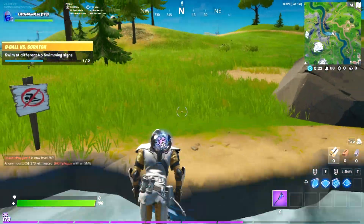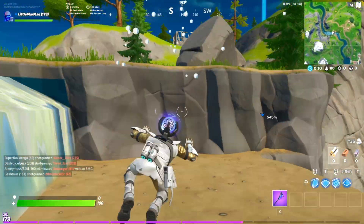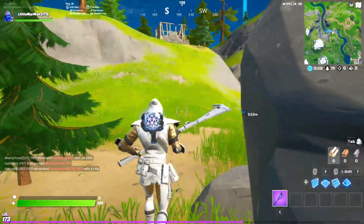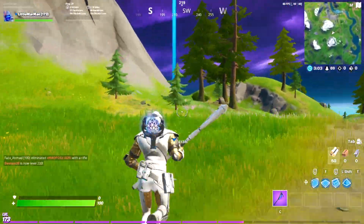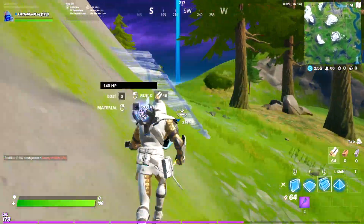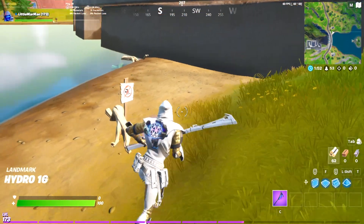The next one is only about 500 meters away. It's the dam to the right of Slurpy Swamp — that is exactly where you're heading. The best way is to cut through these mountains. Not a lot of people come up here, and there's not a lot of locations between the two, so you're safe enough to run all the way to the dam. Once again, you see the no-swimming sign, you jump in, you swim, and that is pretty much it.